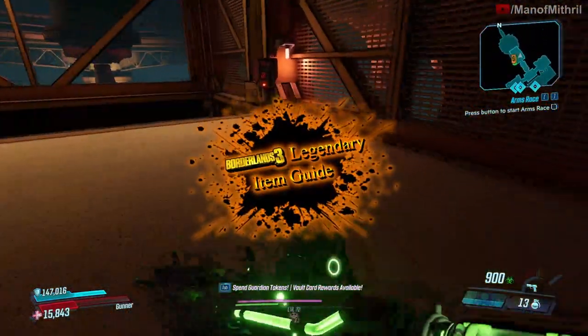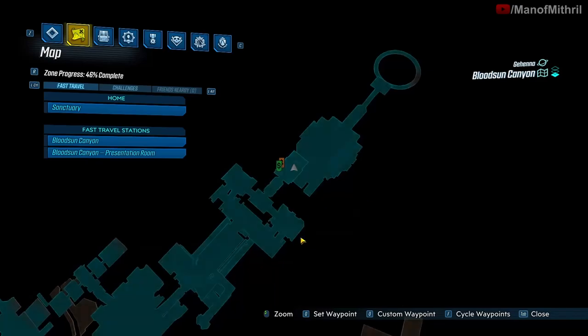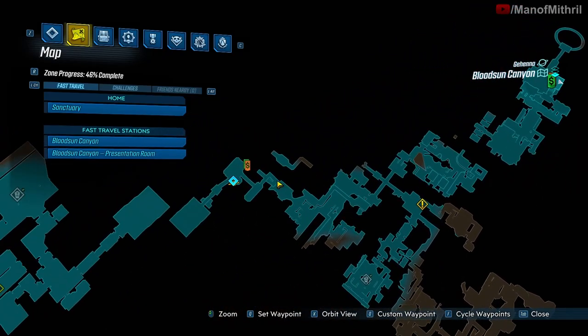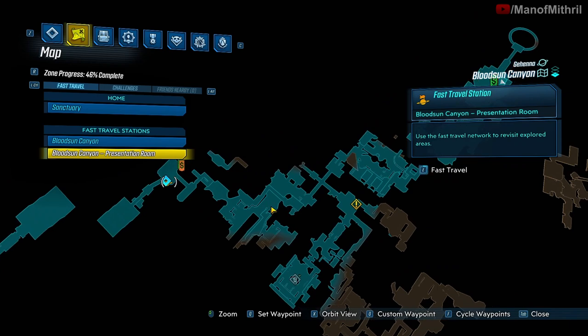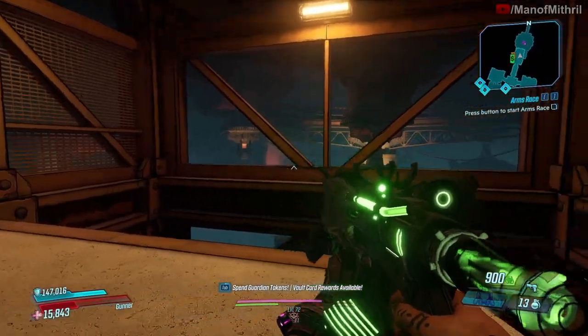Alright guys, this is Mithril back with another Borderlands 3 item guide video and today I'm here on Gehenna at the Bloodsun Canyon as you guys can see here. I spawned over here at the presentation room and you just gotta make your way all the way through right over here to where the Quartermaster is.